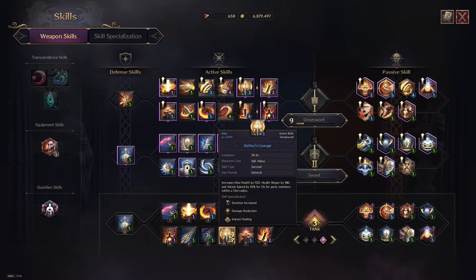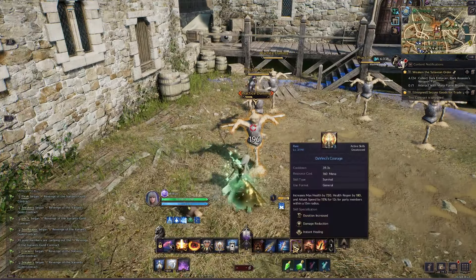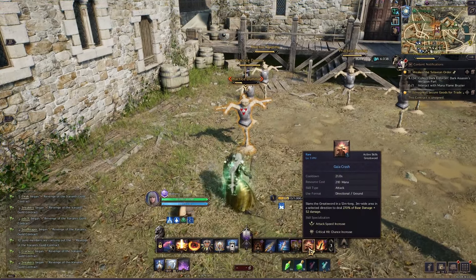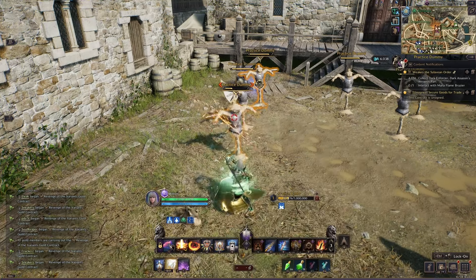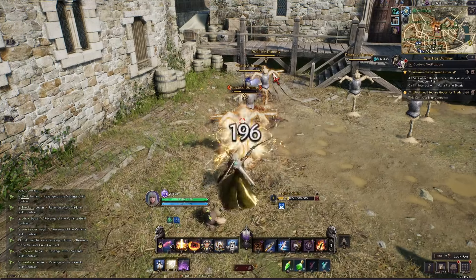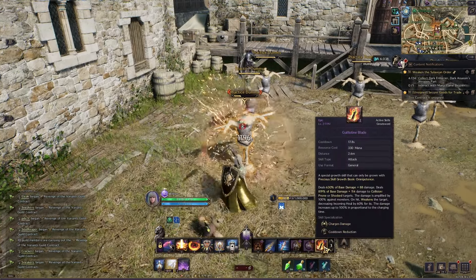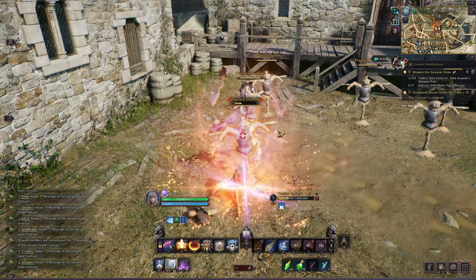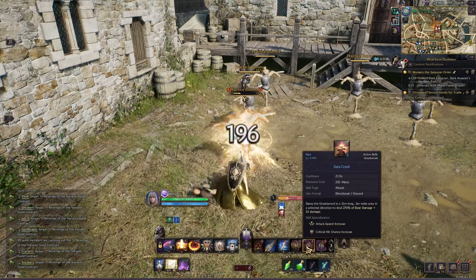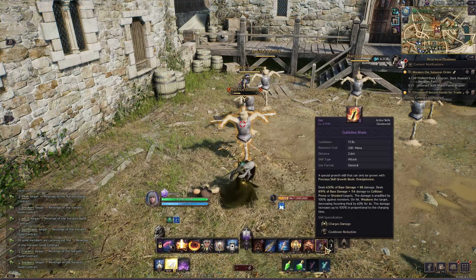Da Vinci's Courage is one of the best greatsword abilities — it increases your health by a ton, gives everybody attack speed, and heals everyone in a small area. Gaia's Crash slams your greatsword down and also gives you attack speed, so you want to use this before your other attacks. Your main damage dealing ability is Guillotine Blade — the longer you hold it, the more damage it does. Use Gaia's Crash first since the attack speed makes it charge to max faster.